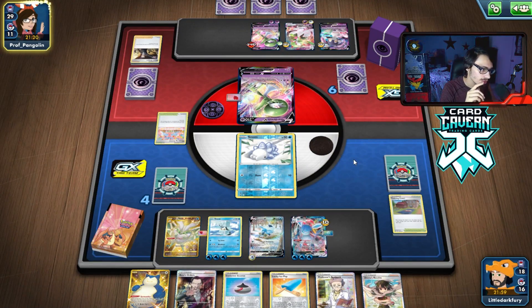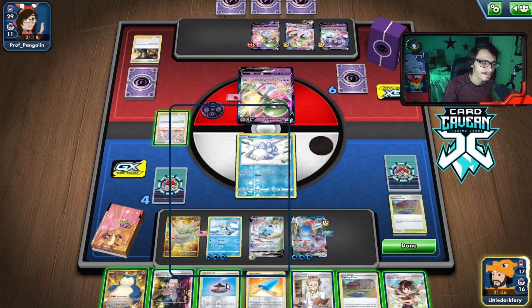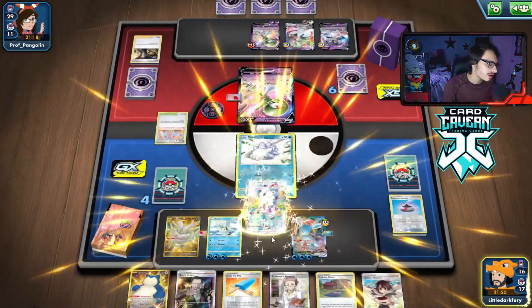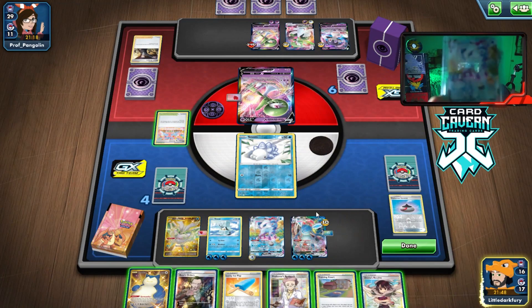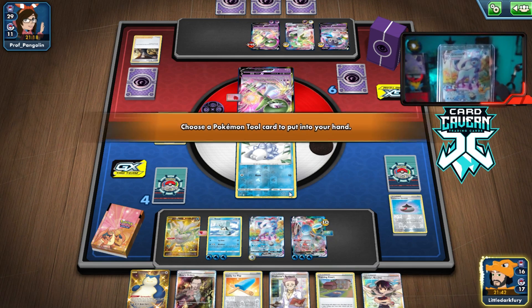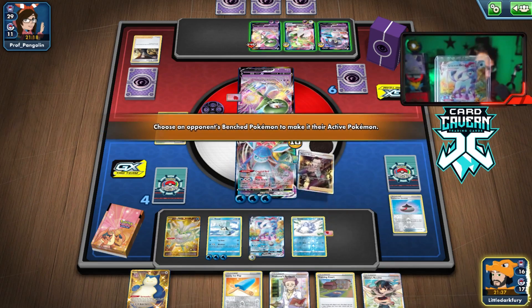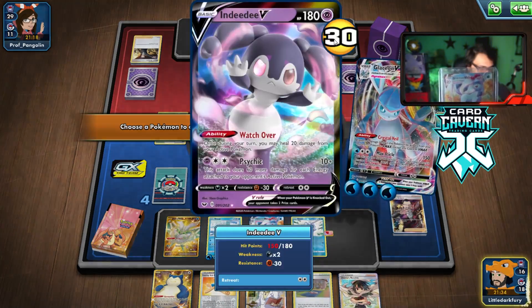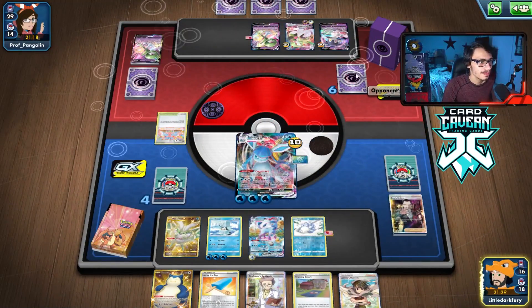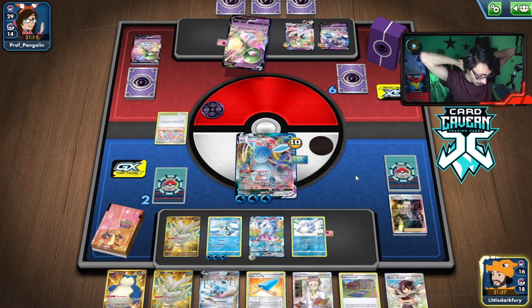I didn't want to overbench myself, but we can just Shopping Center — it's all good. We can get another Glaceon here. Get that beautiful Alt-Art Glaceon in play — my favorite Alt-Art in the set. I even got it IRL. Then we'll go Shopping Center, the Balloon, Balloon, Retreat, Boss, and hit the Indeedee for 30. Seems good to me — take our prizes. I'll probably Zinnia next turn to thin out cards I don't care about.